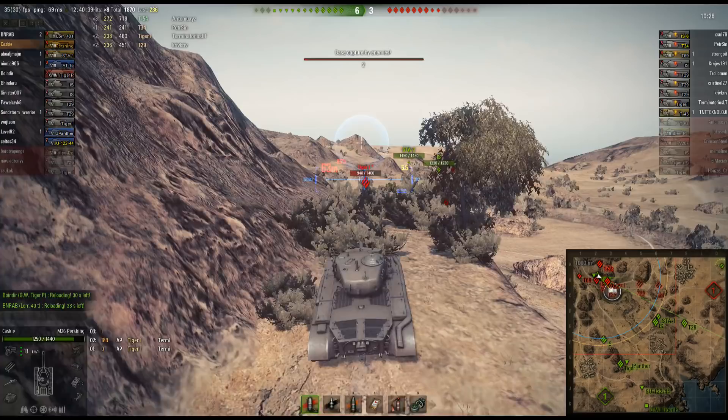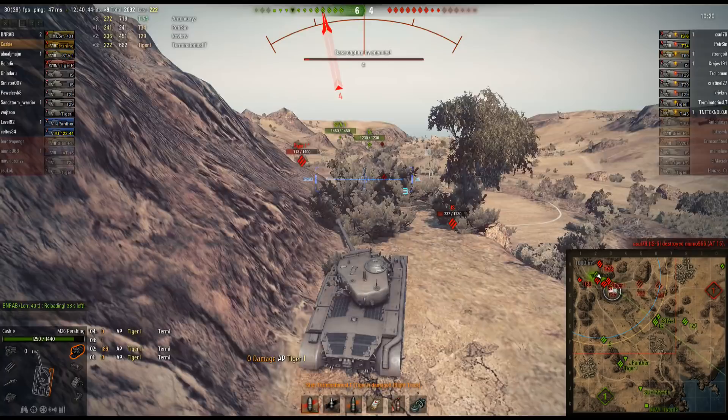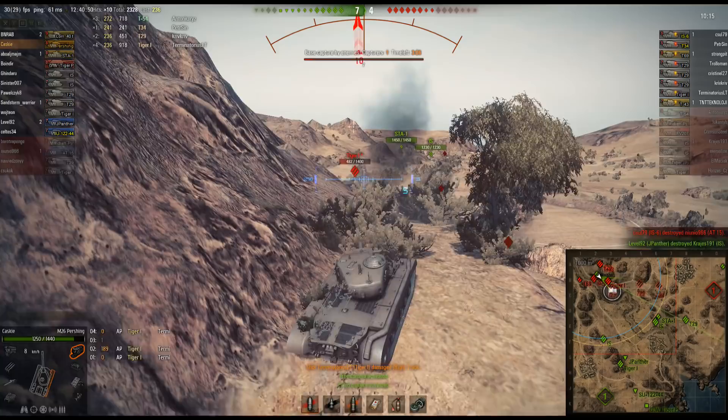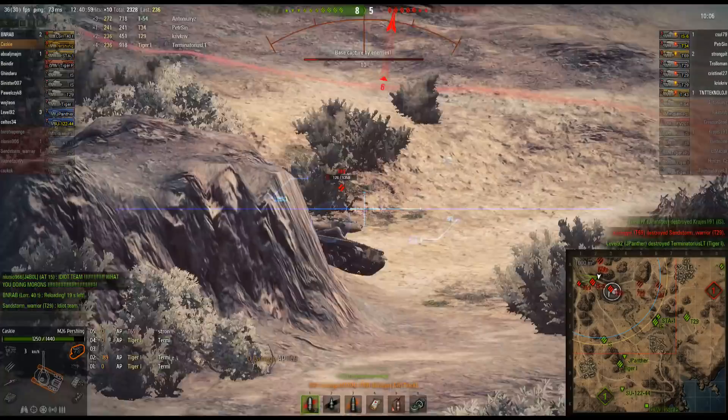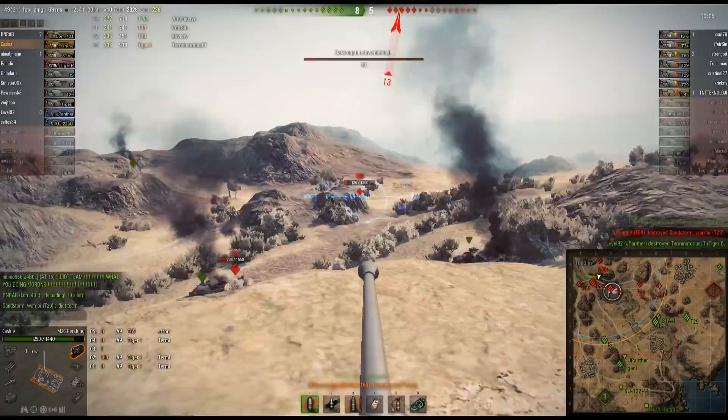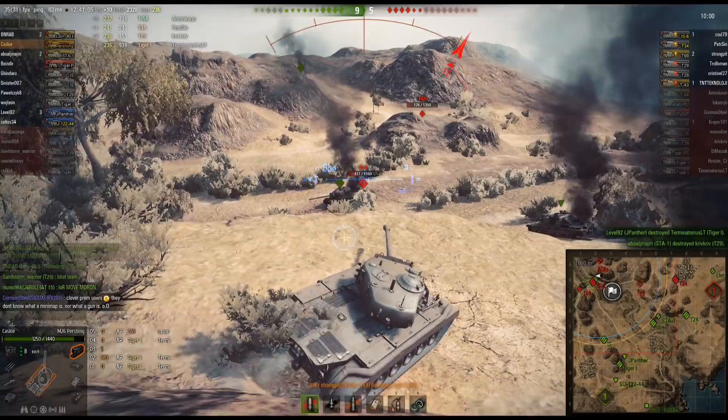Caskey gets nailed in the lower plate. When you crest a ridge like that, your lower plate is extremely flat and exposed. Now the guys from the 8A/12 hill area are flanking Caskey and getting behind him. They've taken care of all the friendlies and Caskey's got like five tanks to deal with now.